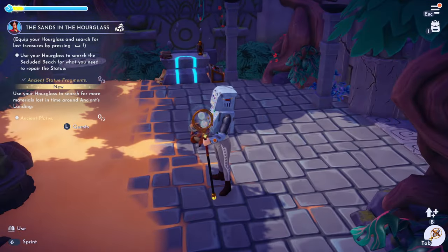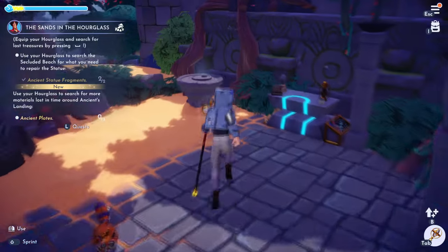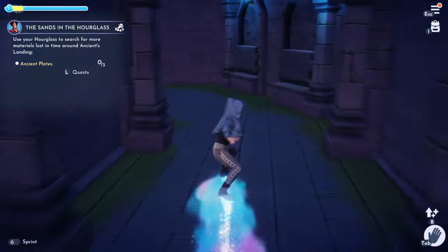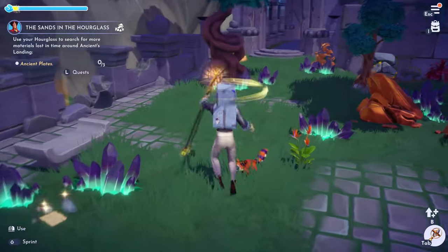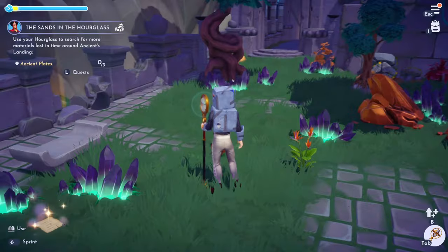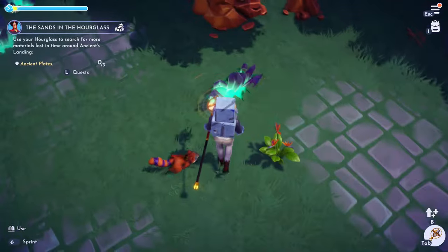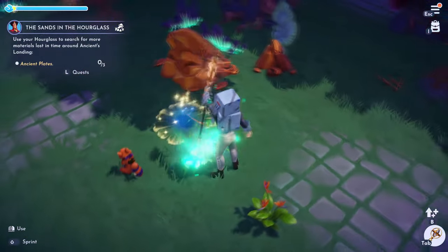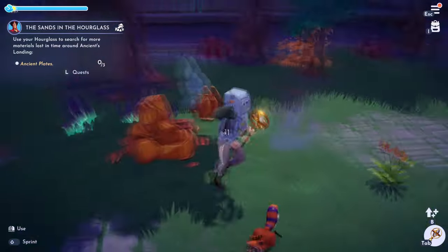Now we've got to go to the ancient landing and find more. I'm looking around this area here — this is where I am on the map. I have a feeling this could be different depending on where you are; it could be random. It might not be in the same spot for you.